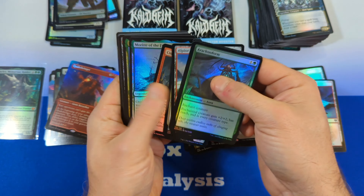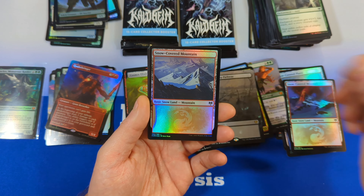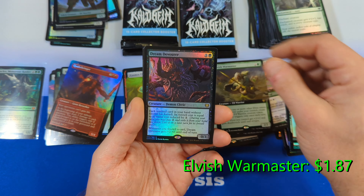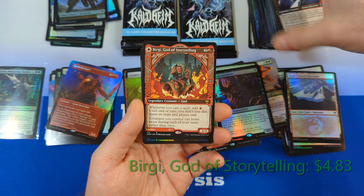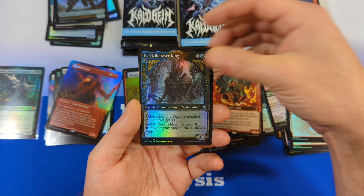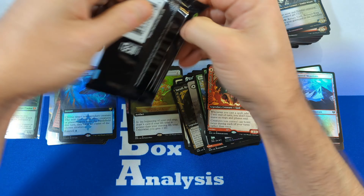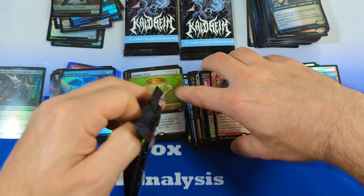Pack nine: Arachnoform, Alpine Meadow — don't write off the non-basic lands in this set, some of them could go up eventually. Snow-Covered Mountain, then a Wolverine Riders from Commander, another Elvish Warmaster, Dream Devourer, Doom Scourge, and God of Storytelling in Showcase — decent hit. Then Nefari Betrayer King, and then a Foil Extended Art Mystic Reflection — good looking card. Unfortunately the Mystic Reflection has lost significant value since the set was released, but still a stunning card visually.